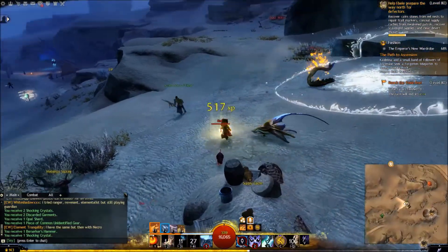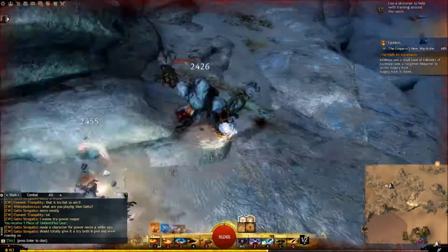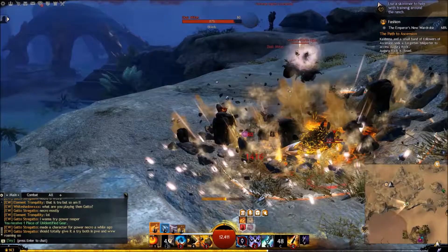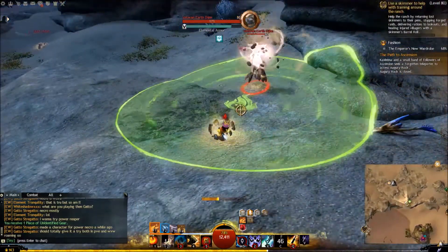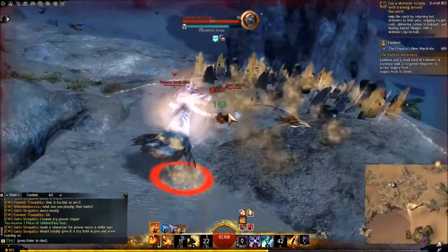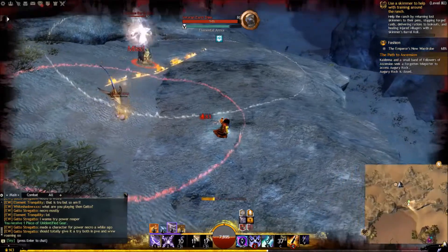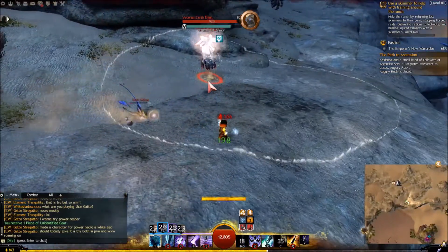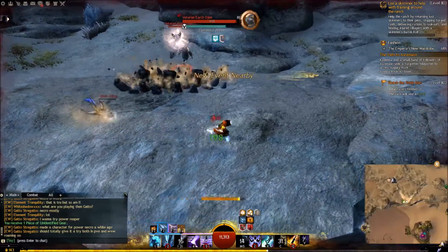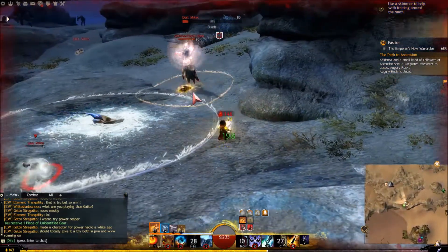After that, I just try to kite the enemies once again — it's pretty much the bread and butter of this build. This elemental started running away so I focused the other dude. It's a bit harder to do the normal combo against a ranged enemy because he's just bursting me while I keep my distance, and all the CC combo doesn't really work on them as well.